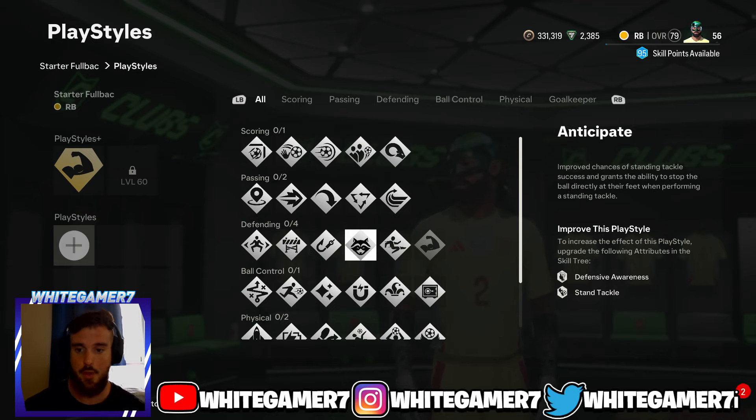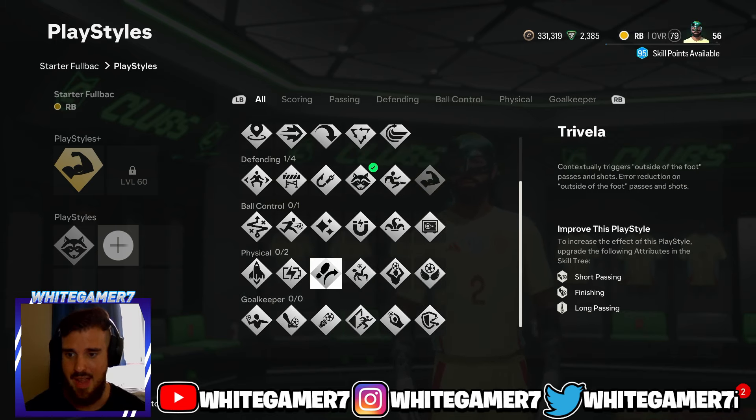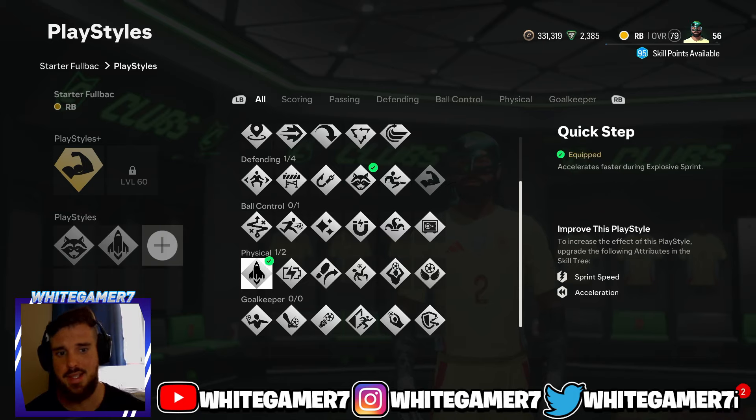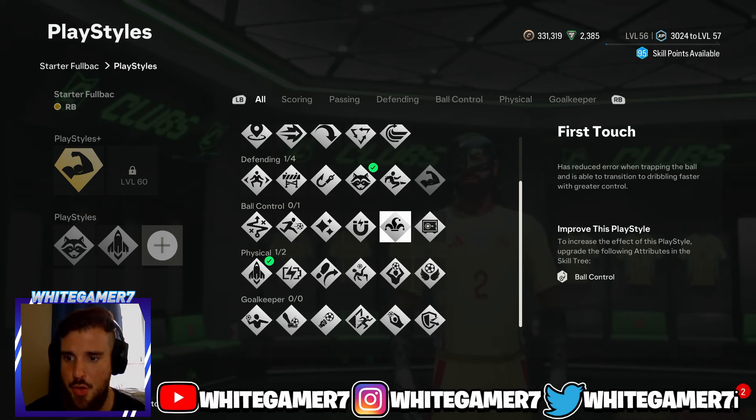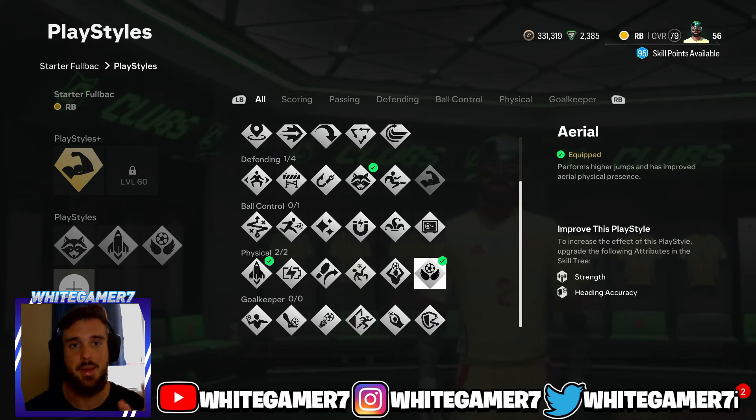For your regular play styles, some people will have two slots unlocked and others will have three. For the first one I recommend Anticipate — this will improve the chances of winning your standing tackles and it's really good. For the second one I recommend Quick Step, which allows you to accelerate quicker to track back or push up. For the third one I recommend Aerial, which helps you win aerial duels against crosses.